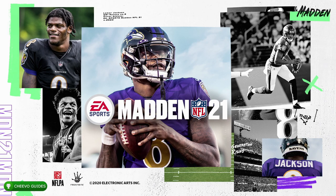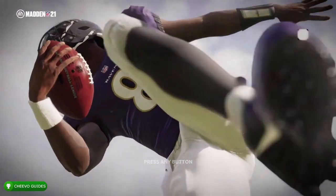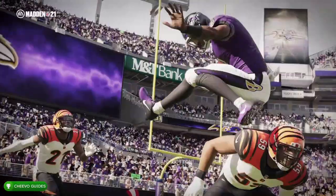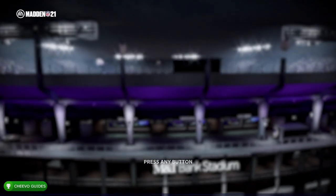What's up guys, this is back here again with another achievement guide. Today we're going to be focusing on the Unblockable achievement in Madden NFL 21. To get this achievement or trophy, we must create a sack or tackle for loss after a pass rush move win.